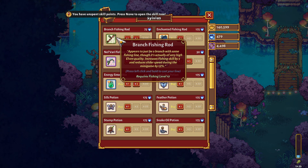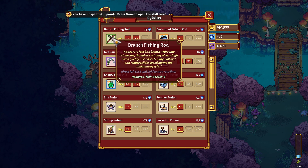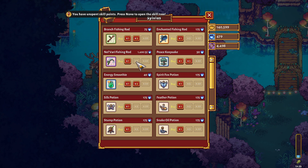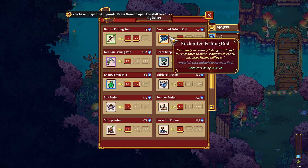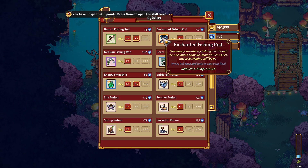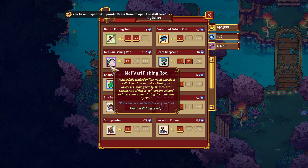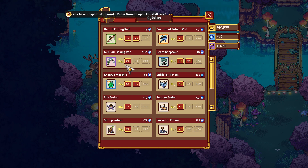Okay, so the branch fishing rod — fishing skills by five. Oh, fishing skills by 12. We should get this. And a bunch of transformation potions, we don't need that. What is this enchanted fishing rod though? Fishing skills by 15. This one reduces the speed of the fishing game and the slider speed — I can't decide. Surely this one has to be better. Okay, we're getting this one.